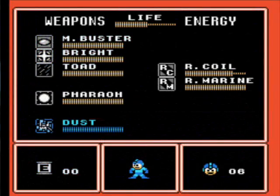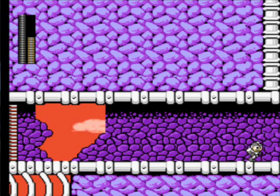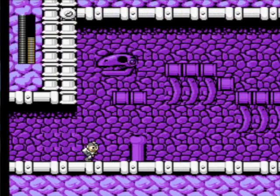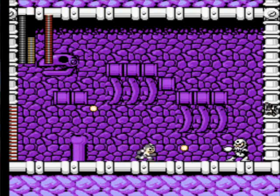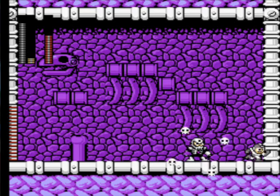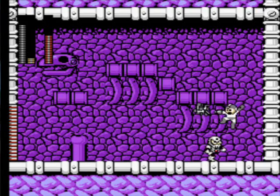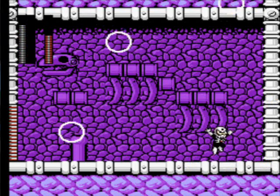Alright, I want to use Rush Coil as much as I can here. Let's get Dust Man's weapon out — I'm just gonna go full out, I'm not even gonna mess around, I'm just gonna try and kill him as fast as I can.